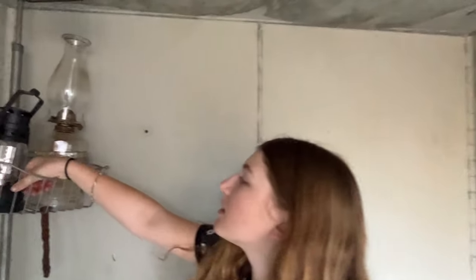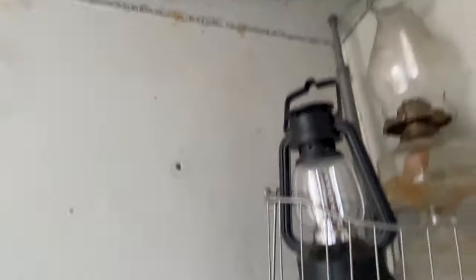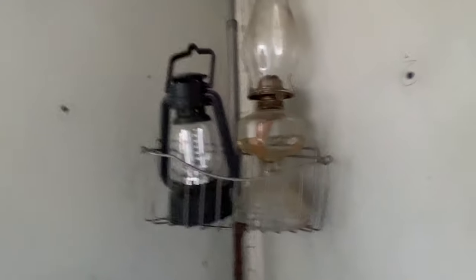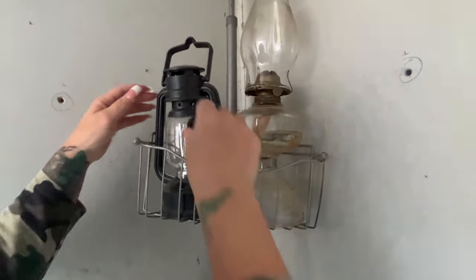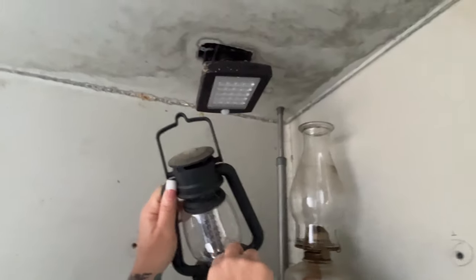Yeah, it's got a little ventilation situation up here and there's a solar light up there that I haven't played around with. I'm imagining there's a switch somewhere for that. Anyway, there's some lamps that were left in here, and then there's an oil lamp that has oil in it still, which is good. And a broken lamp — we have to invest in some lamps.